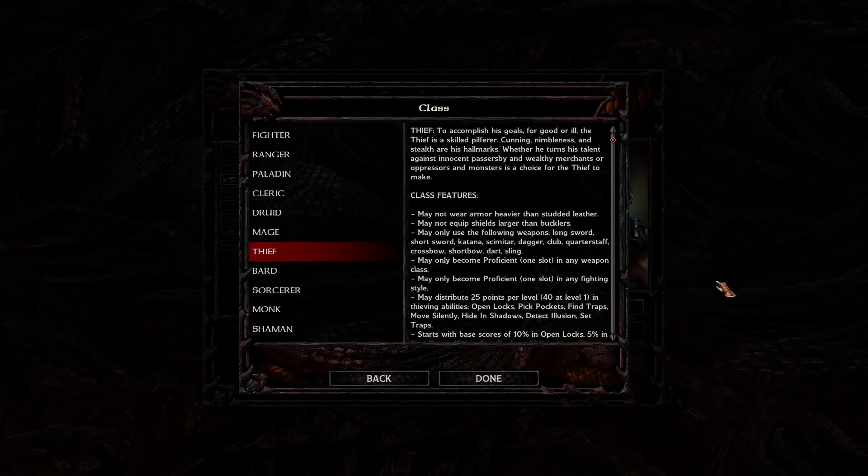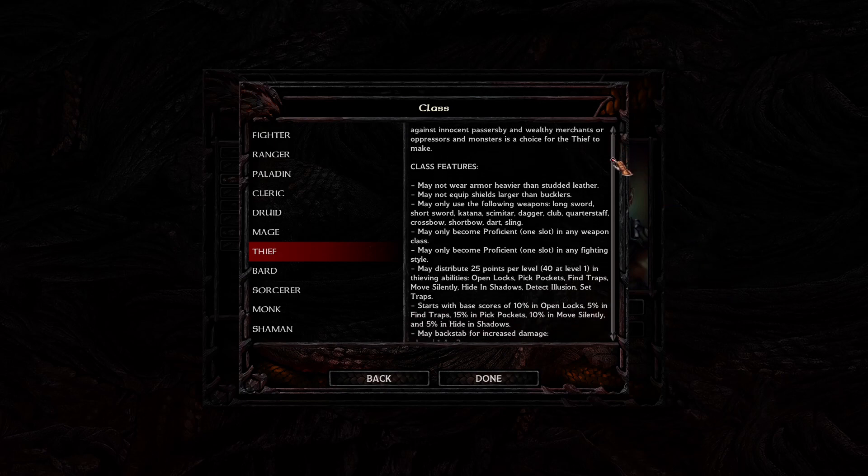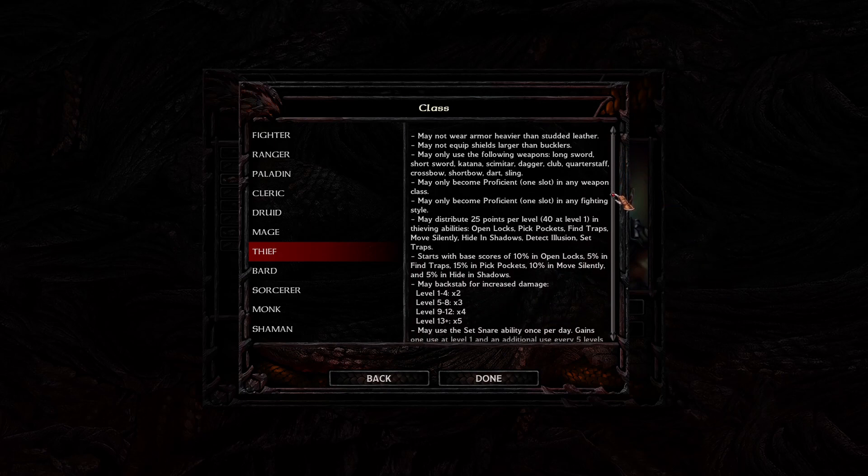Hello, this is our Thief Starter Guide for Baldur's Gate. Thieves are great team members to pick up, and they can be fantastic at soloing as long as you're a little bit careful. Thieves do a great job of scouting ahead and taking care of non-combat obstacles like finding traps, disarming them, and unlocking locked doors. Thieves can also set up their own traps, detect illusions, pickpocket, and backstab.